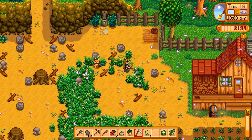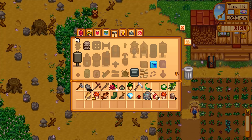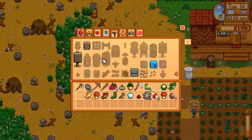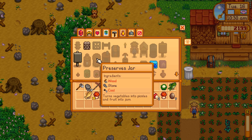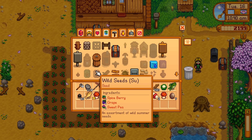Oh, I found a kitty! Hello kitty - you were lost. I'm going to need wood and coal for my preserve jars, and 40 stone. I can make one preserve jar right now.